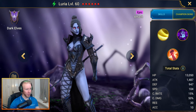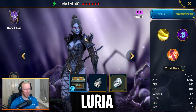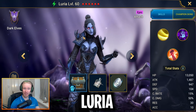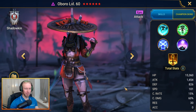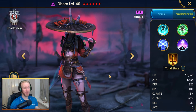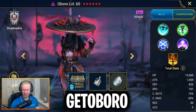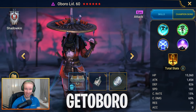To get your hands on Luria, input the code Luria — extremely difficult to remember, I know. You'll also get 5 spirit experience brews, 5 arcane potions, and 100,000 starting silver. To get your hands on Oboro, another champ that excels in arena offense, input the code GetOboro. You'll also be getting 10 void experience brews, 5 greater arcane potions, and 300,000 starting silver.